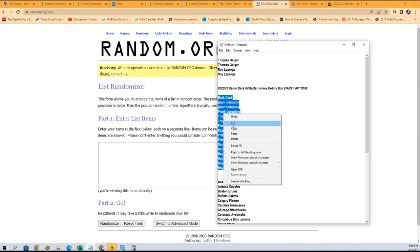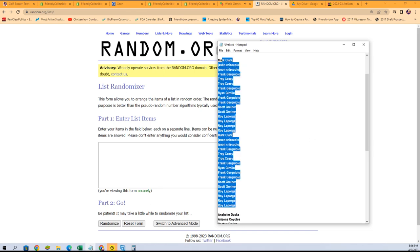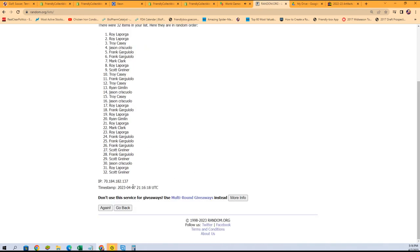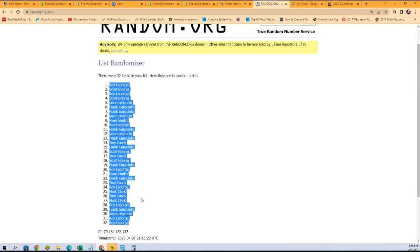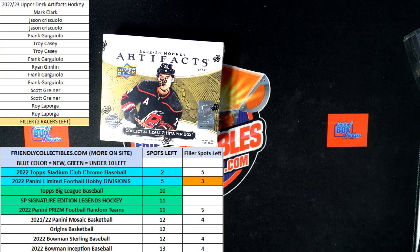Thomas G. Each list will go through the randomizer seven times. We'll stack the lists up side by side — that's how you get your team in the rip. Lucky number seven, the first random is done. It's a Roy sandwich. Oh my gosh. That's our first random finish. Maybe that's good luck, Roy.